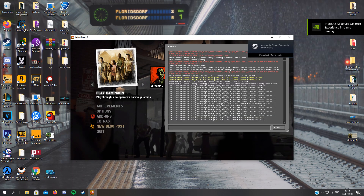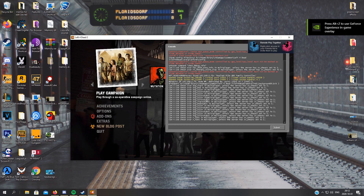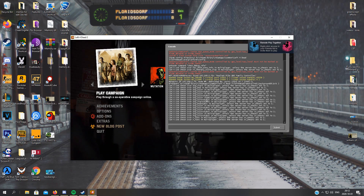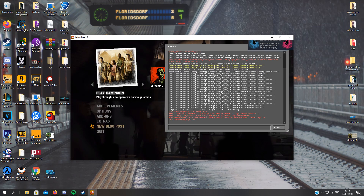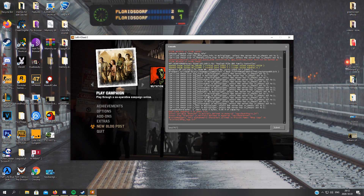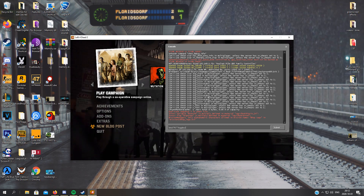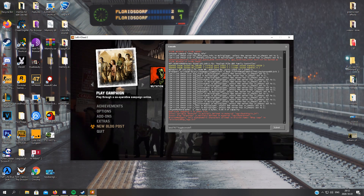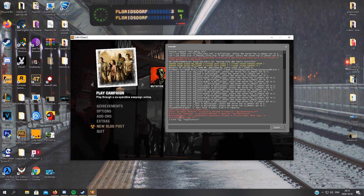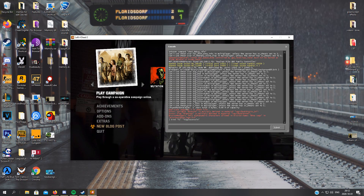There we go. To set the console to a specific binding, just bind — I might use F1 — toggle console. This will, when you press F1, toggle the console in game.